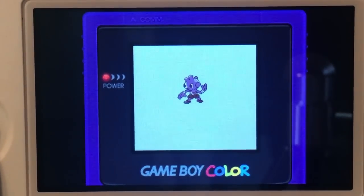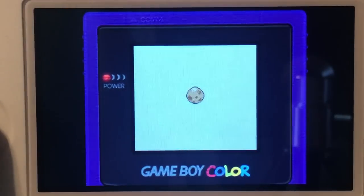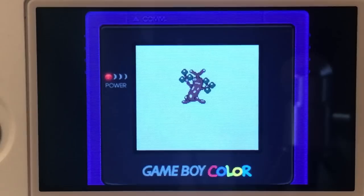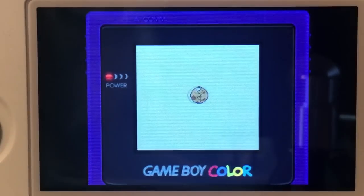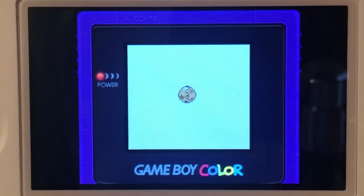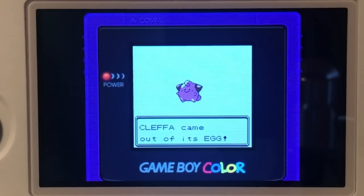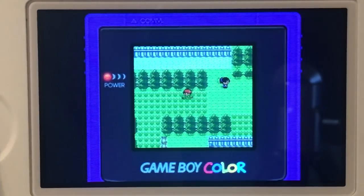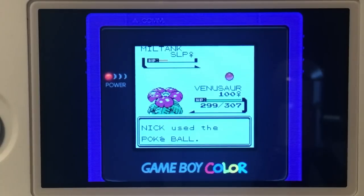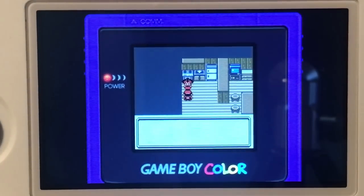Going back to hatching some eggs, we hatched our second Tyrogue for the full line and also hatched two Sudowoodo. Sudowoodo is another Pokemon you can only get one of per save file, but with breeding in this game you can get more — and we needed two for the gender difference. Luckily I got both genders first try. Next we hatched a Magby, then an Igglybuff, then a Pichu, and a Cleffa. While hatching these eggs, I realized there were a couple Pokemon from Crystal I forgot to catch in the wild: Miltank and Dunsparce.